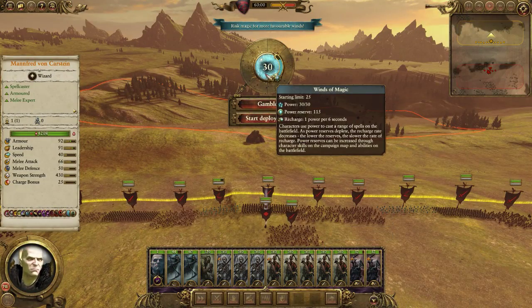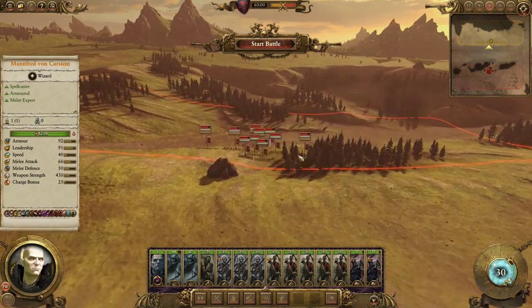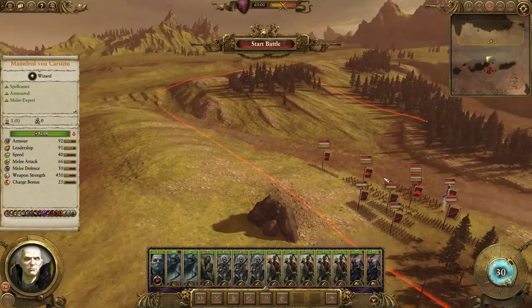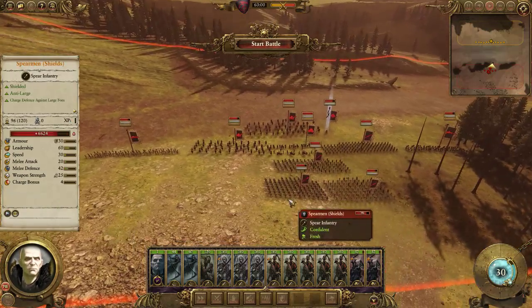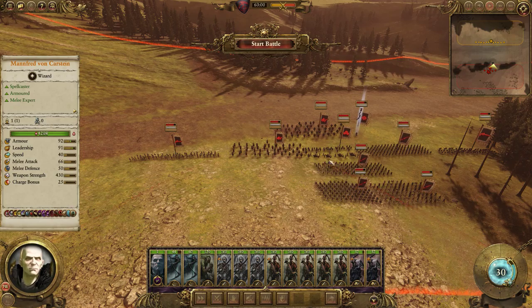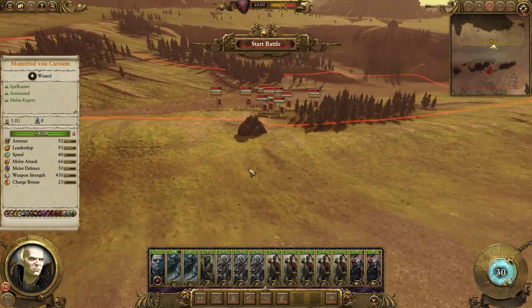We're starting with 30 magic. I'm definitely not gambling. We're on the uphill. Cannons right in the middle. But those cav are gonna move, so this side is gonna be a little weak — I think that's a good side to hit on.